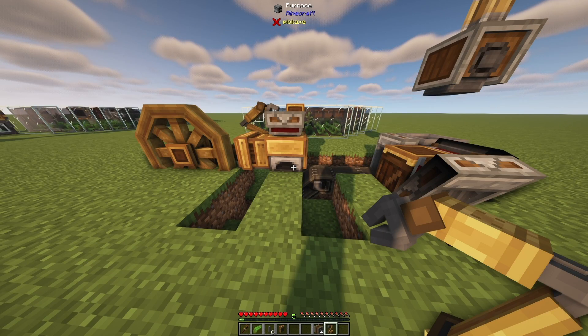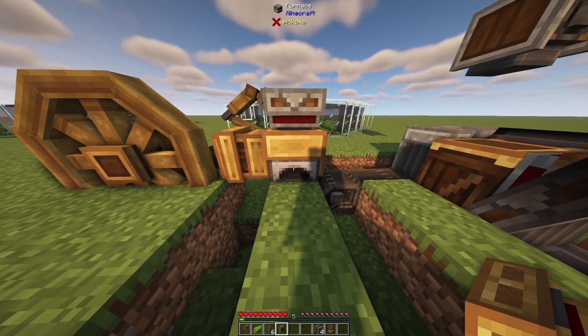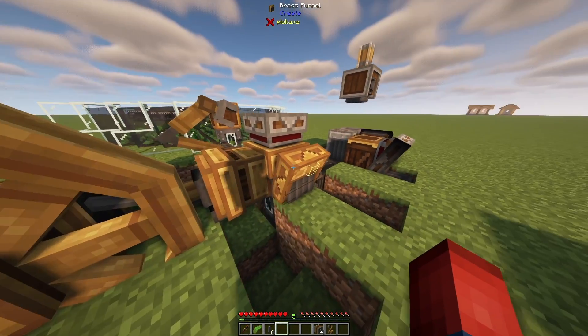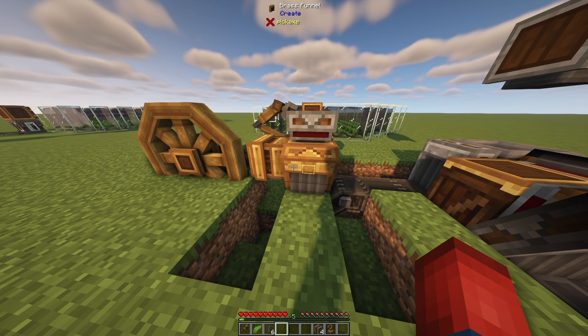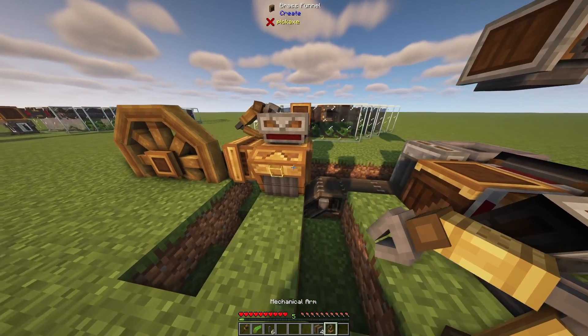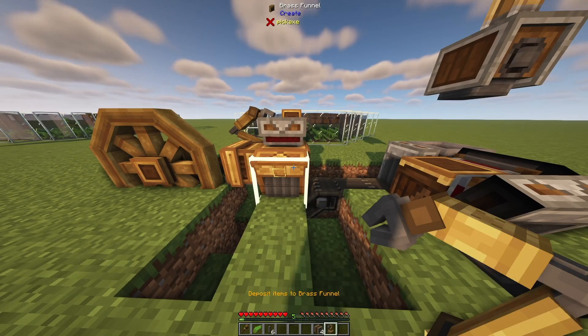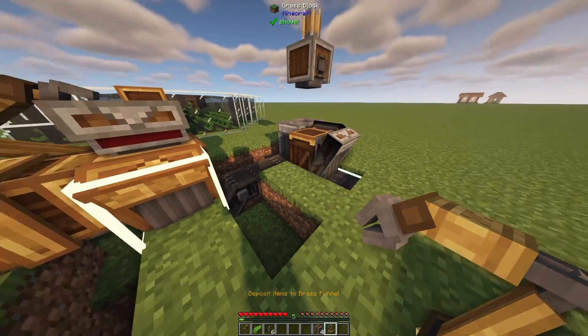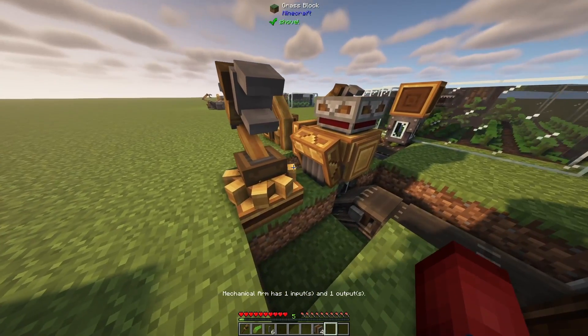We just have one last step. I've put a brass funnel that we're actually going to place onto this furnace — technically you could use an andesite funnel for this as well, but brass funnel works either way. What we've got to do is take this mechanical arm, right click on the depot, then double right click on this brass funnel so it takes and then deposits. Then we'll place our mechanical arm in front of here.